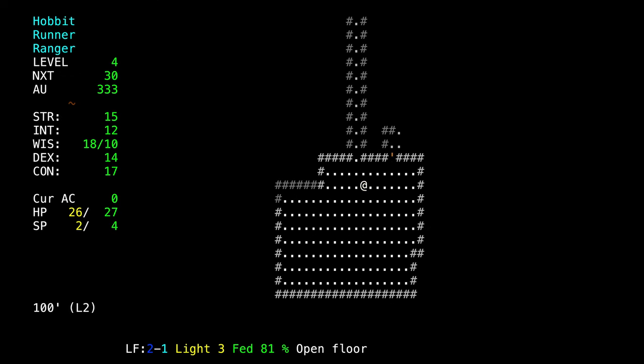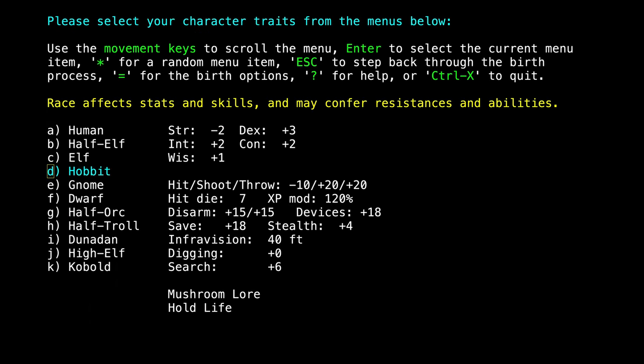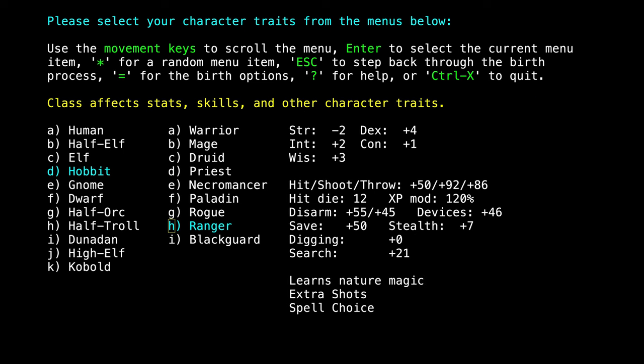The way your character gains hit points is whenever you level up, it rolls what's called a hit die. The die is based on your race and class. Hobbits have the worst hit die — they have 7 sides versus a half-troll, which has 12. Adding ranger gives another 5 or 6 points, so the max you can get is about 12, versus a half-troll warrior whose max is 21. We're going to end up with a lot less hit points than some other race-class combos, but that's okay.